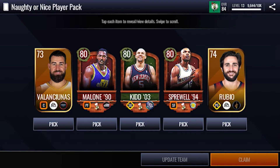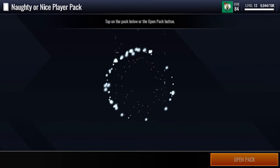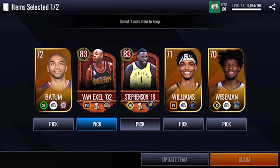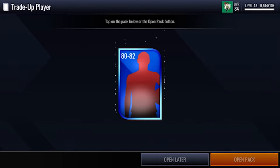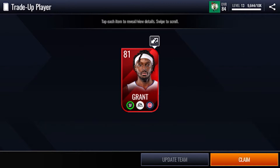Now we have three 80s — I'm just gonna take Spur, Will, and Malone. I honestly have never actually opened the 70 plus overall so I thought they were gonna be better. We get an 83 overall Fan Excel and an 83 overall Lance Stevenson. Then we're gonna open the 80 to 82 overall trade-up player and we get an 80 overall Jeremy Grant.